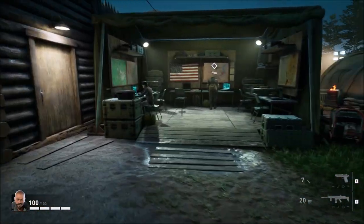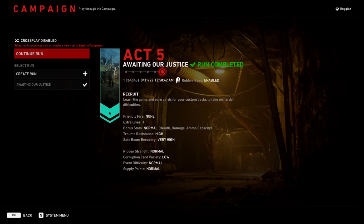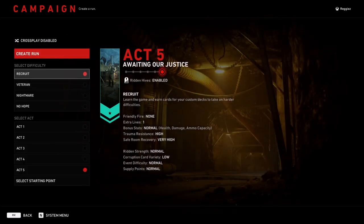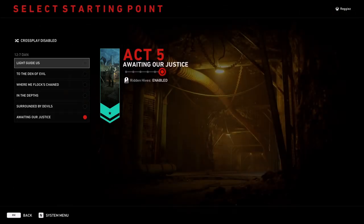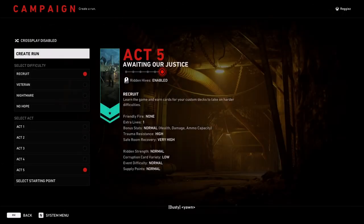We are working on that right now, and I would suggest doing it on offline mode on Recruit difficulty, because then it's only you going for the achievement and you'll be on the easiest setting. For Recruit Act 5, I would do 'Await Our Justice,' the last level, because there are a lot of crones there. What we're now trying to do is get the bow in the safe room.